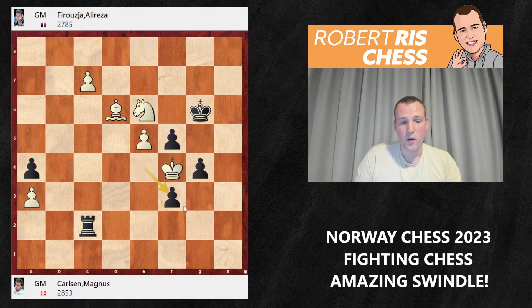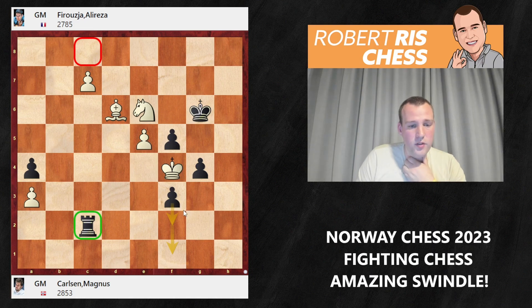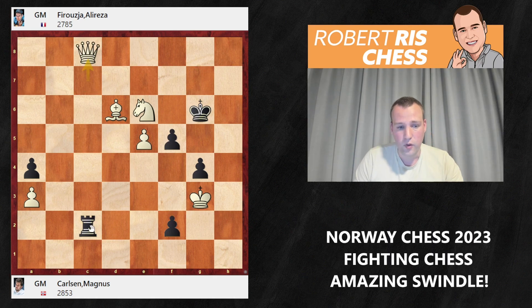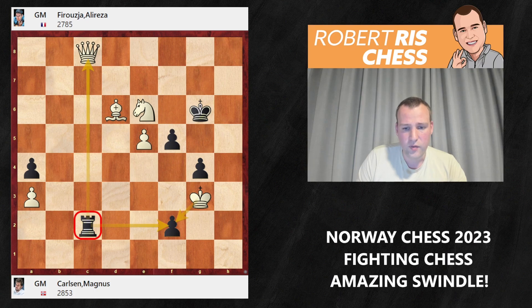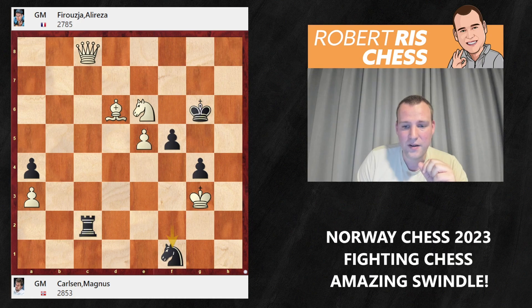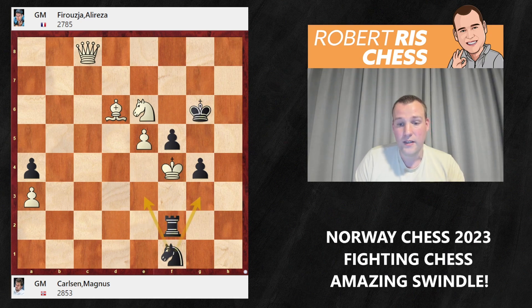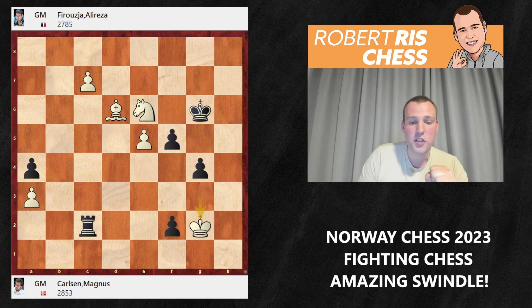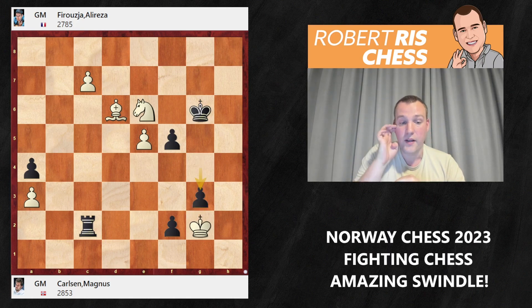After Nxe6 and Rh3, the king goes to f4, Rf3 check, Rxf3 — the big question is how to recapture. Firouzja made the right recapture with exf3 — white is unable to promote the pawn yet as the rook covers the promotion square, and black is only two moves from pushing to f2 and f1. After Kg3, Firouzja could have played the absolutely insane move f2 — deflecting the rook from protecting f2. If white takes, the king just takes on f2. But look at this idea: f1=N check — a minor promotion! If the king goes to f4, it's Rf2 with checkmate, as the knight controls both e3 and g3.